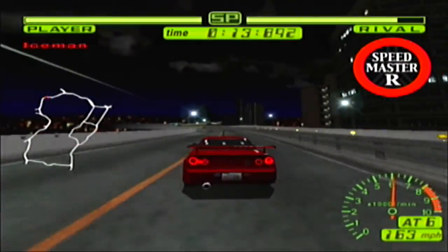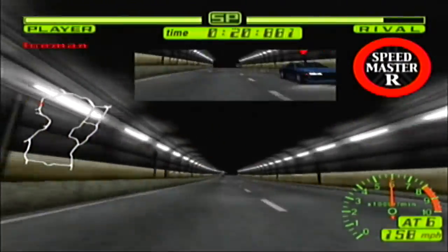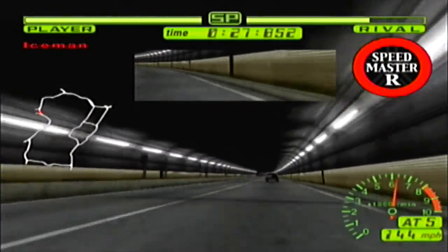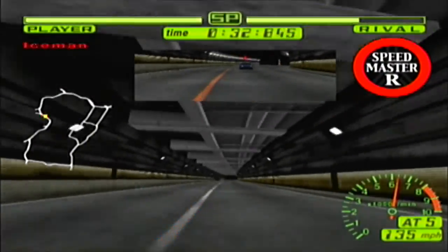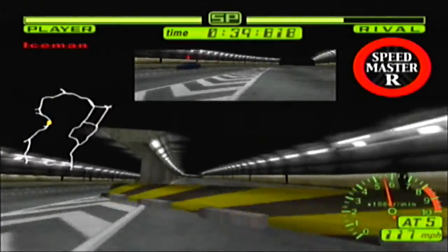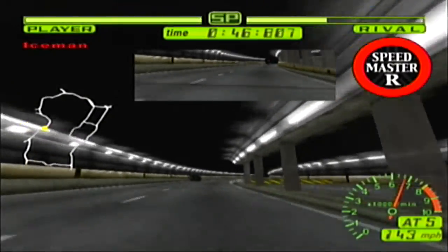Since he faced us first, we start in front of him already, as you've already noticed. Keep him behind — don't let him pass. Even though he's quick. Avoided the 4x4 SUV thing. Why do I keep just swipe-swapping into traffic? Oh no — hey, okay. That was extremely lucky there, I will say. I'm not complaining, though.